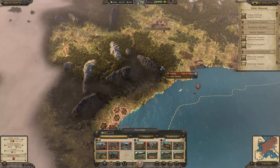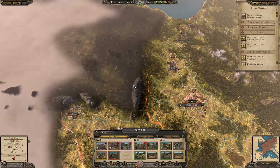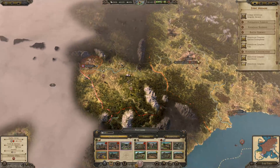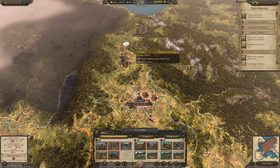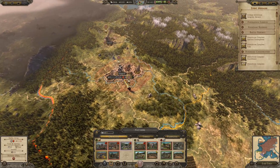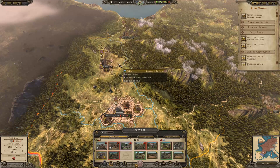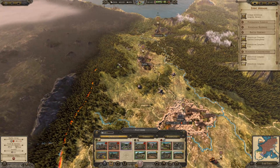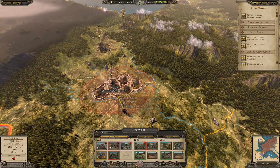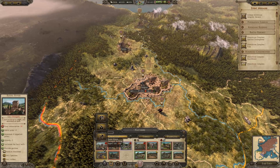Previously we've begun our invasion of Iberia and it's all been going pretty well so far. Now that we've got loads of armies it's a lot easier to deal with people. We don't even need good quality armies, we just need numbers — it's largely about being able to be everywhere at once so they can't counter us, and putting everything into one battle to guarantee the outcome.